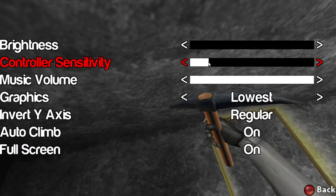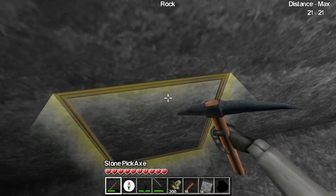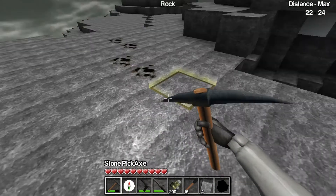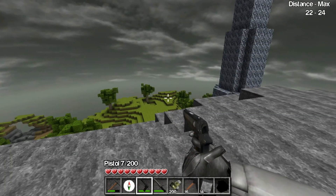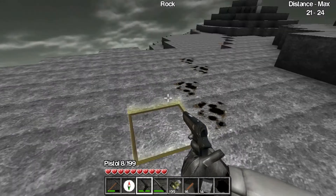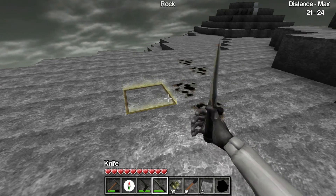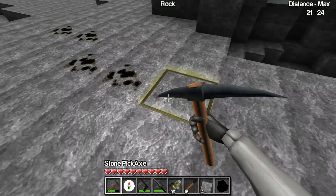Settings, control sensitivity — that should be fine, return to game, that's better. So the main feature of this game is that you start off with a pistol and you can fire it. You have a compass — I think it points to the spawn point. You have bullets; you start off with 200 of those. You also have a knife and a torch.